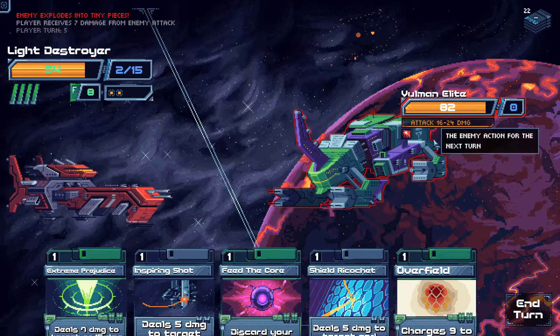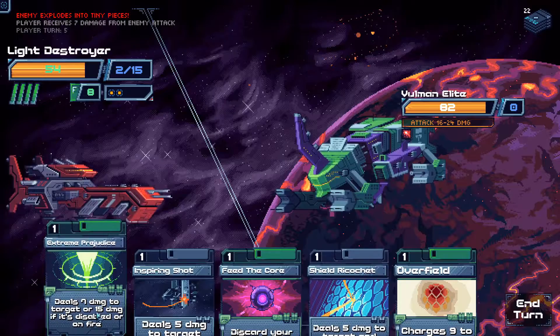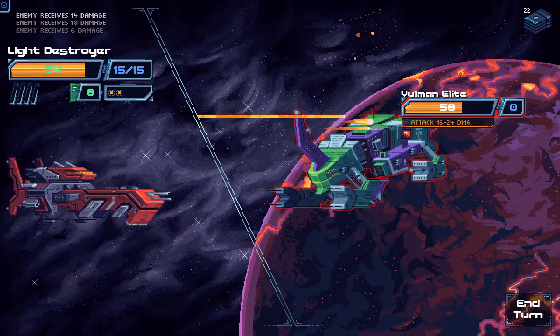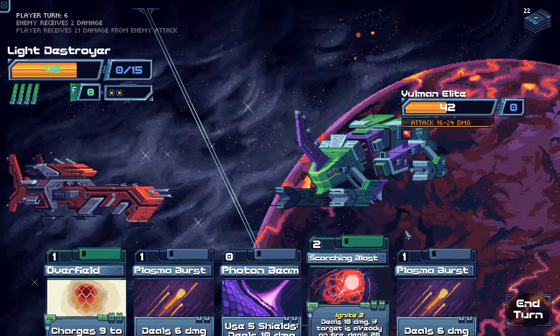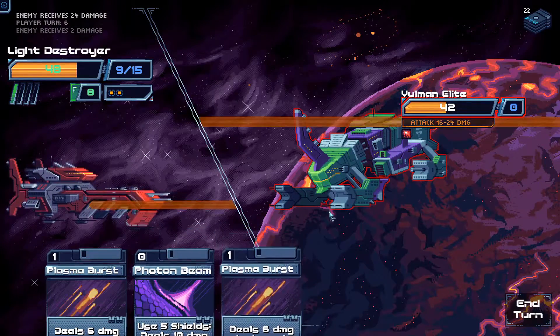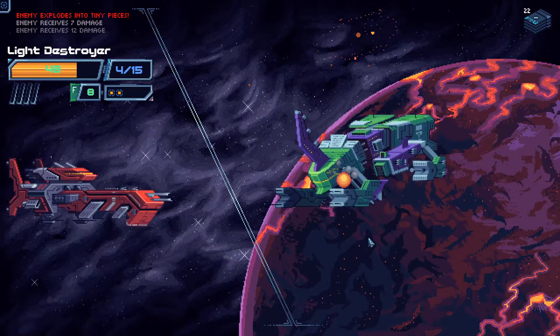Incoming 16 to 24 damage — that's a lot. Max out our shields. Extreme Prejudice will actually hurt them quite a bit. Overfield, Shield Ricochet, Extreme Prejudice — need to keep going. Overfield again, Scorching Blast, Photon Beam. That hurts. There we go — finished.